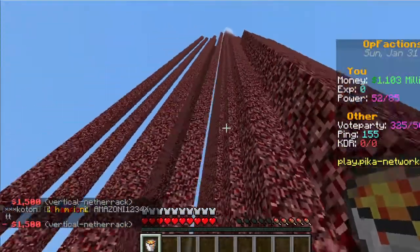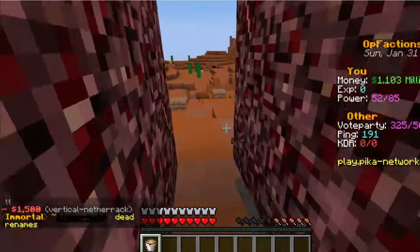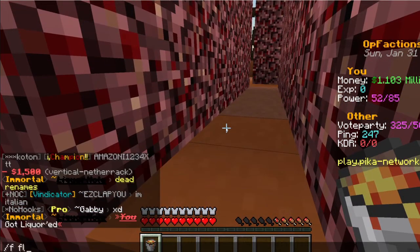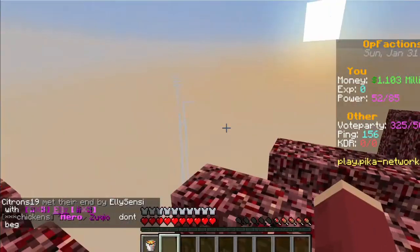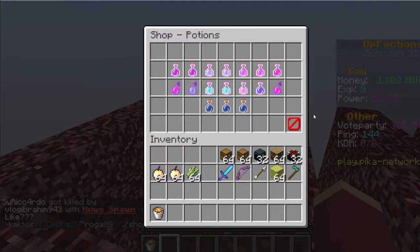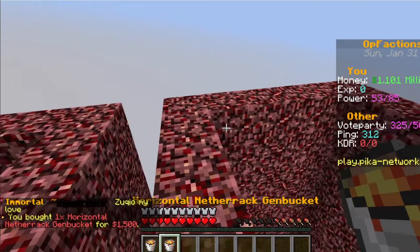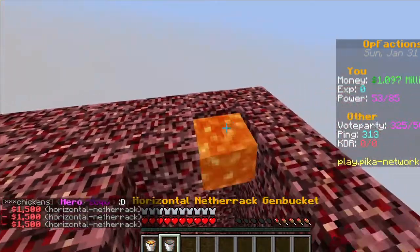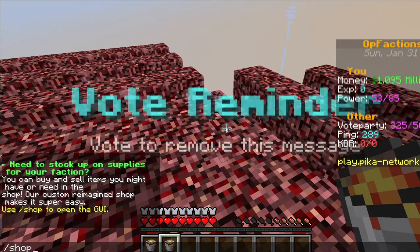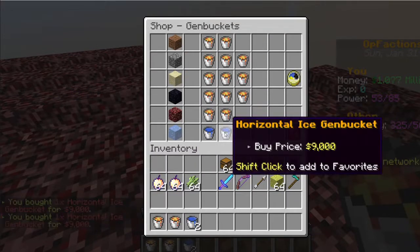After your walls are genned, you'll want to water them. You may be thinking: I'm just a member, I don't have slash fly — how do I get up there? Well, in your faction claim you can do slash f fly, which lets you fly up. At the top of the base, close off the ceiling using a horizontal gen bucket from slash shop gen buckets — just purchase one, as one is enough to place for all horizontal gen bucket types except water and ice.